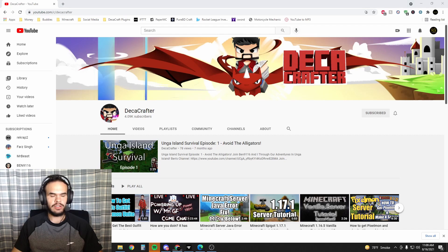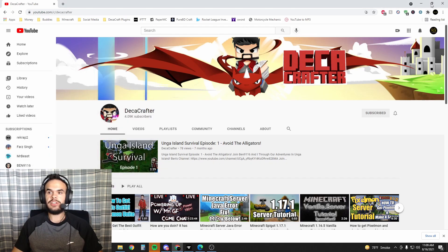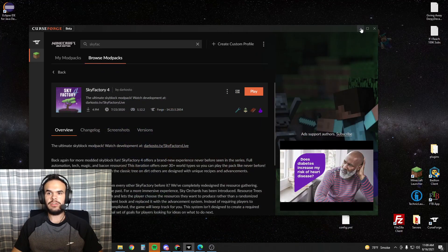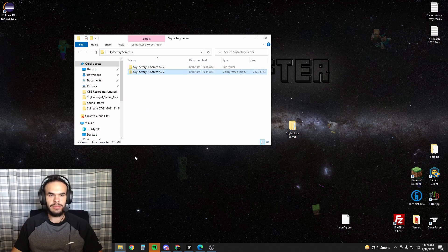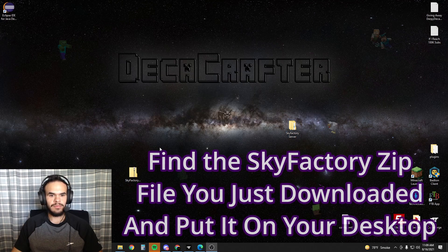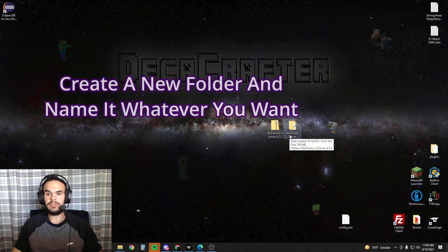When you hit show in folder, it's likely going to open up your downloads. But I already dragged mine to my desktop, so first thing you want to do once you download that is drag it onto your desktop. Take it out of wherever it downloaded to, put it on your desktop, and create a new folder called Sky Factory Server.